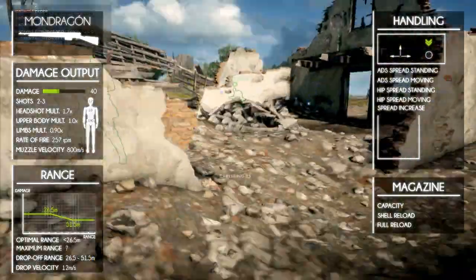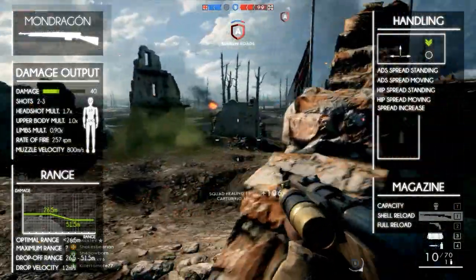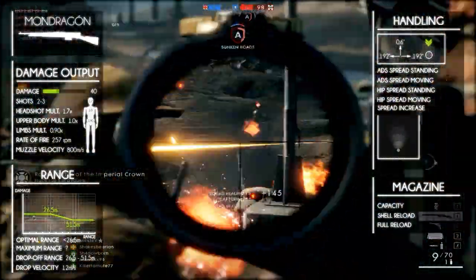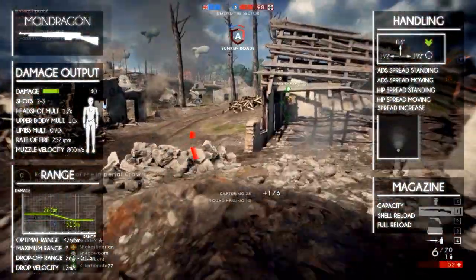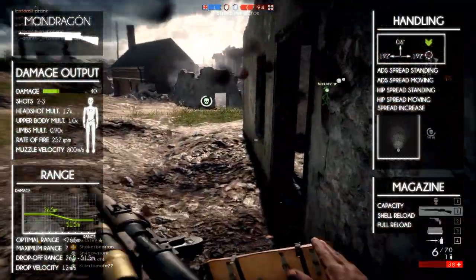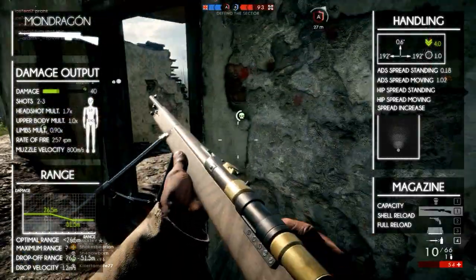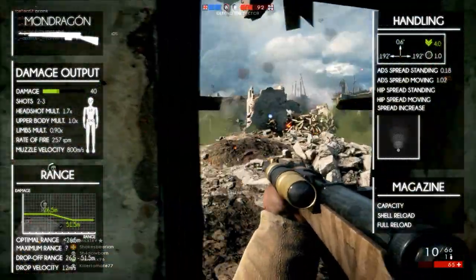Now let's take a look at the handling, which is actually pretty important for the semi-automatic rifles. The vertical recoil is 0.6, the horizontal recoil is for both left and right 0.192, the recoil decrease is 4, and the first shot multiplier is 1. The handling is the best in its class.